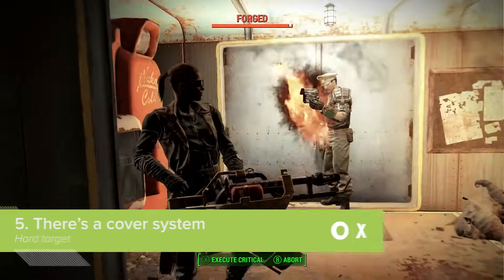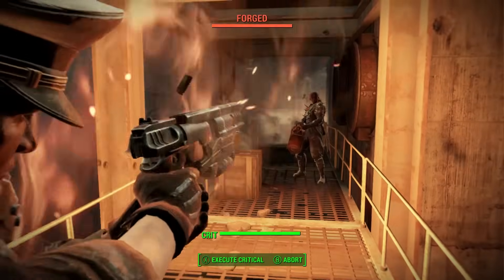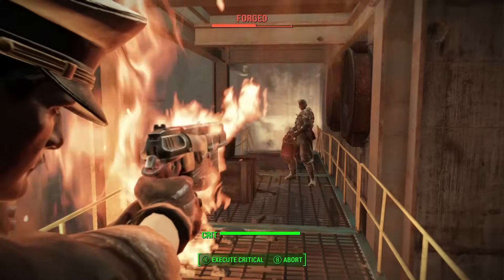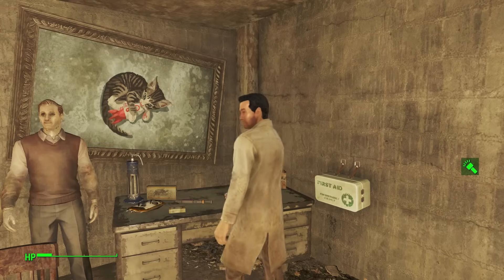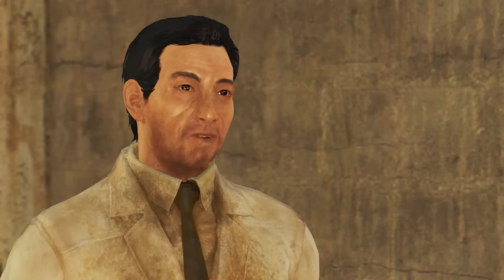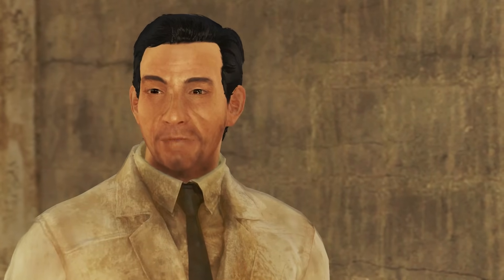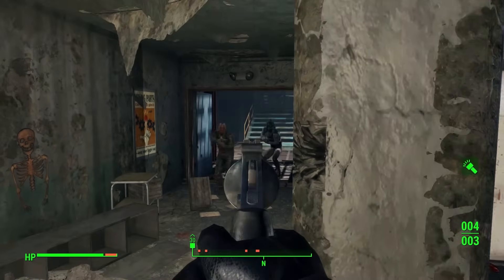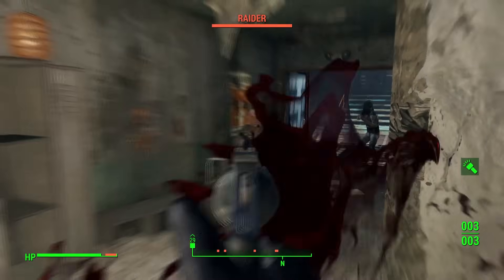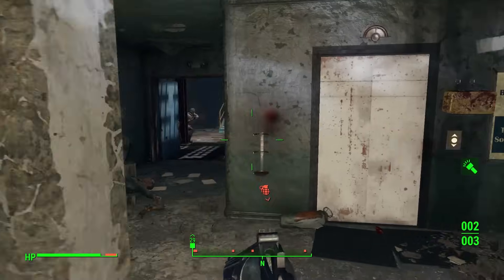Tempting as it is in Fallout combat to just stand out in the open mainlining Stimpaks while you blast away at everything in VATS, the game does have a corner cover system that you should be using. Move up to a corner and you'll lower your gun. Aim down sights and you'll edge yourself slightly out from the wall, allowing you to fire at enemies and pop back into cover when they fire back.